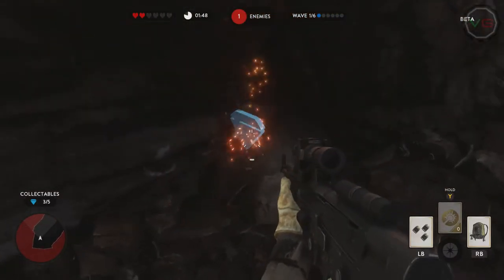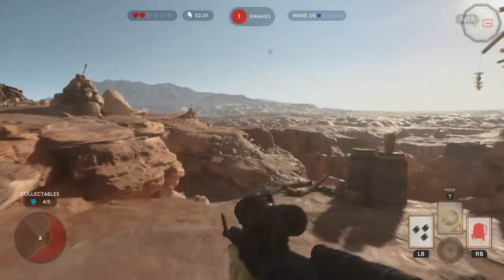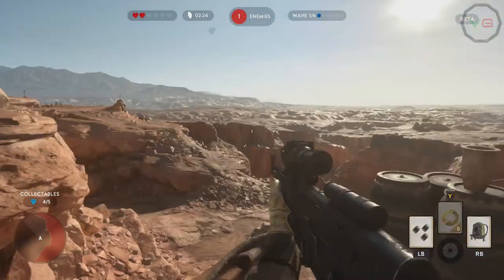Then you're going to want to turn right into this little ditch. The fifth and last collectible is up at the top left-hand corner of the map, just in front of these huts — you're going to have to jump pack to it like the rest of them.